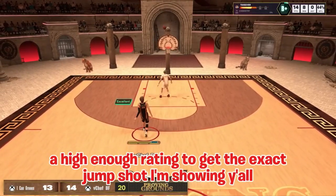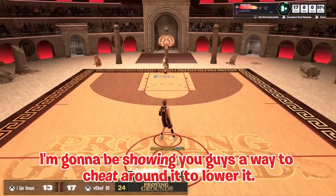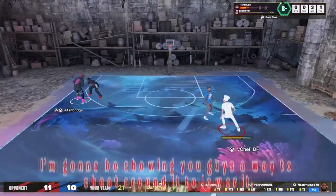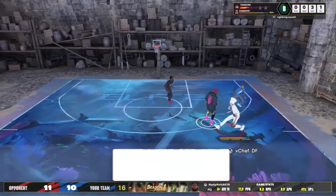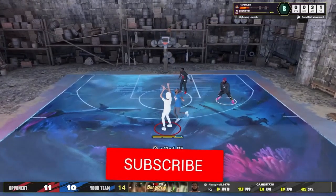For those of y'all who aren't going to have a high enough rating to get the exact jump shot I'm showing y'all, I'm going to be showing you guys a way to cheat around it, to lower it. And for those of y'all that don't have a build over 6'5 or a tall guard yet, I will be dropping this build very soon. But let's go ahead and get right into the video.